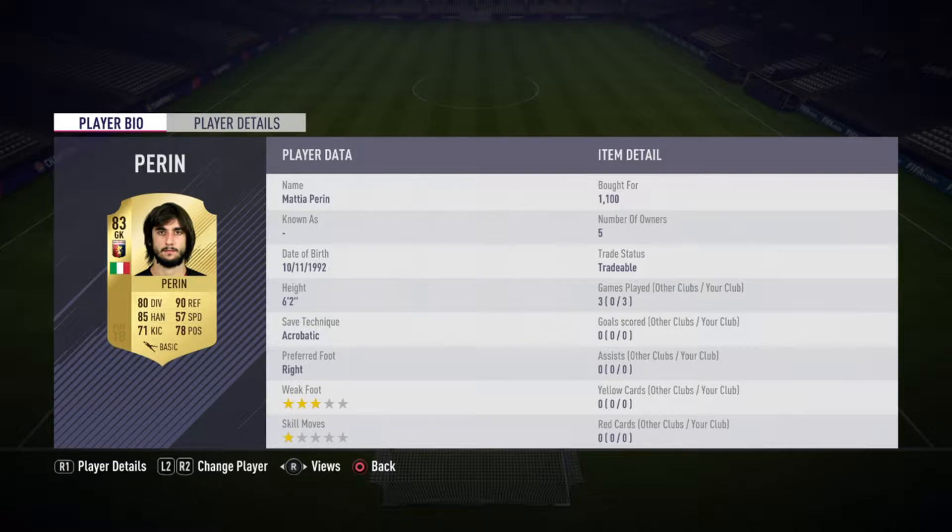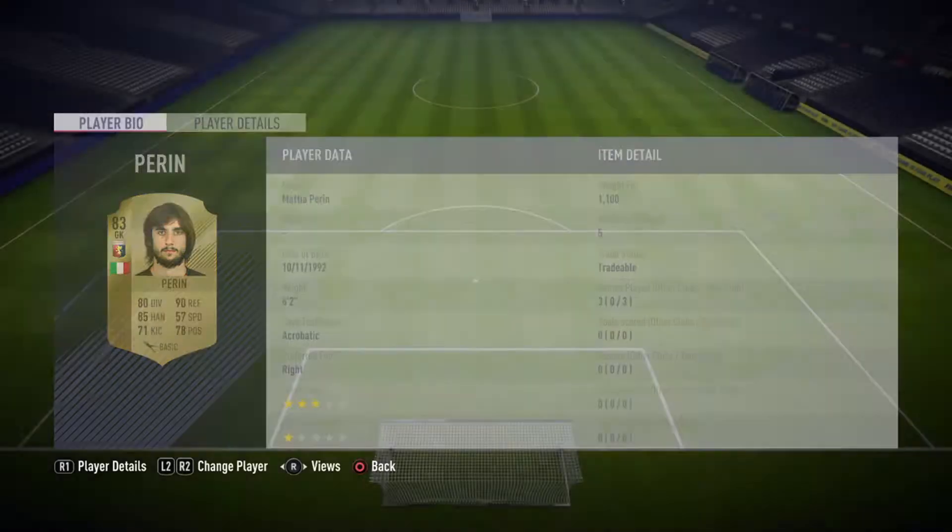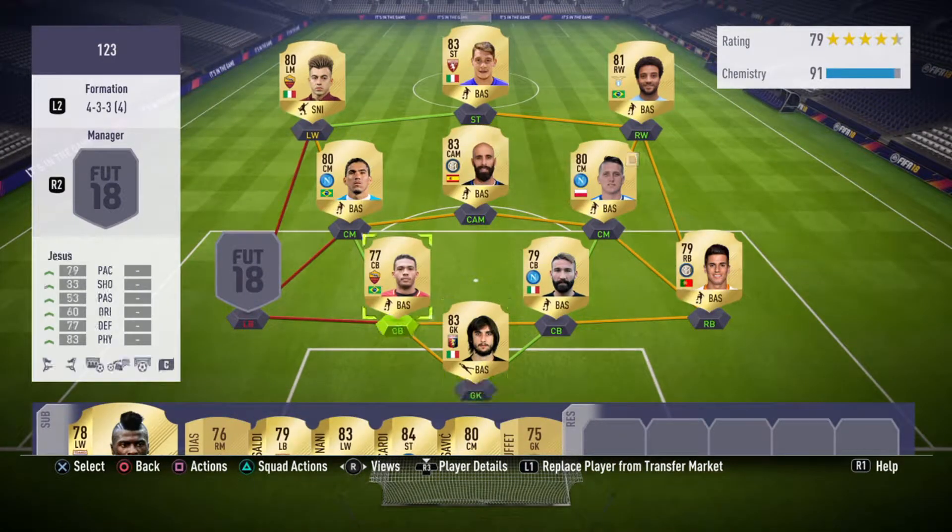Pairin — I got him for 1100. He's a pretty good player, 83 rated, so that's a good solid keeper. He saved me quite a few times. They did update and make keepers better, but he is a pretty good keeper nonetheless.